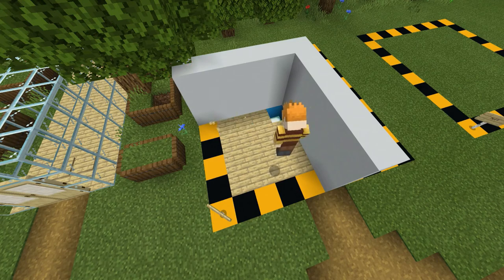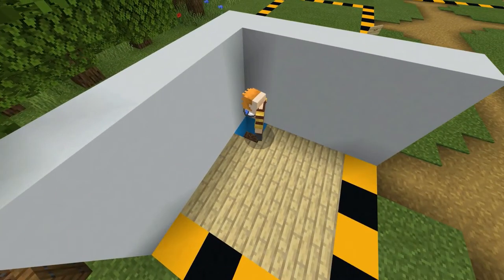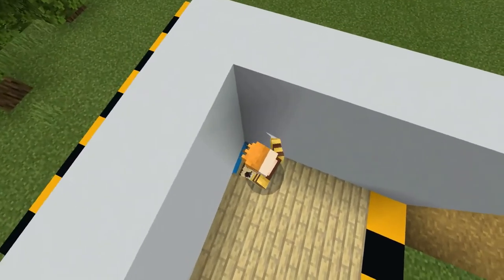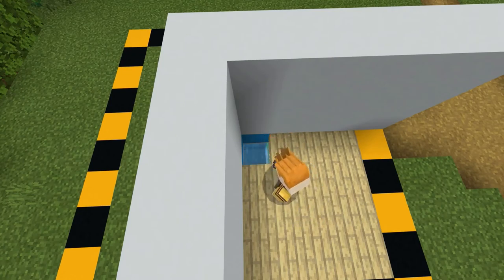So it's like a drain — this corner where the shower is going to be. I put a water bucket in the ground and basically cover that bit up so you can't really see the dirt. Then you get your trapdoor and place it on top so it looks like a drain.